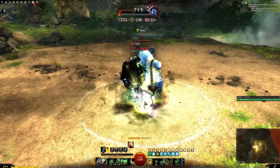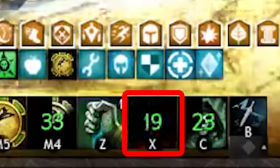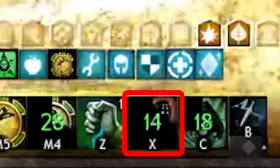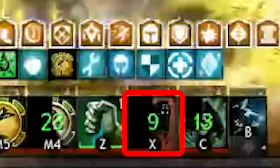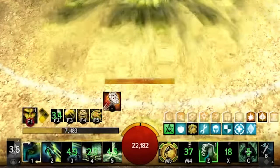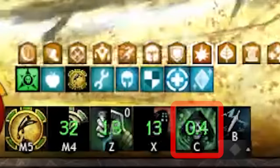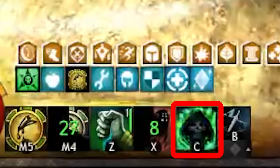That is almost it for this build. You also want to press your Haunt skill off cooldown — that is the skill you get after you summon a Shadow Fiend. This skill will give us more life force, which means we can keep spamming our Shade skills a little bit more. Haunt doesn't take any cast time, so you can just press the button whenever you see it's available. Finally, you also want to use your Elite, Plague Lance, while you're standing on the boss for even more sweet damage.